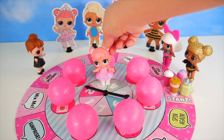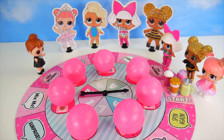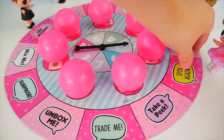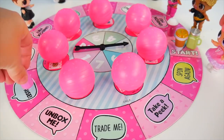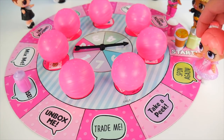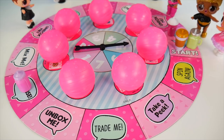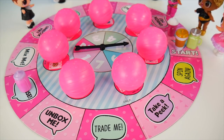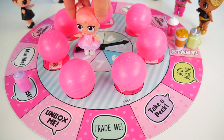This time I'm spinning for real. Five. Okay, here's the start. I want to be this pink and purple bottle. Five spaces: one, two, three, four, five. It says surprise. What do I do? Well, you could take one of our tokens, but we don't have any. So you could open any ball and take one from there. Which ball will I choose? There's oh so many.